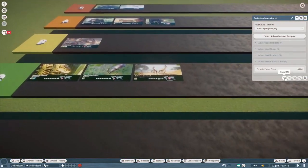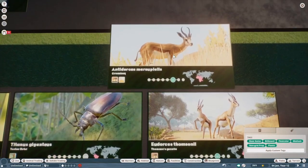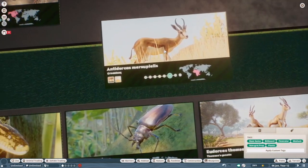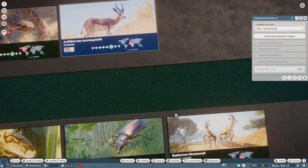Speaking of the Springbok — when we talked about the Thompson's Gazelle, this is definitely a better version. This might be completely personal and they nailed both models, but I just sort of like the vibe of the Springbok more. It has cool horns and I like its coloration more compared to the Thompson's Gazelle.